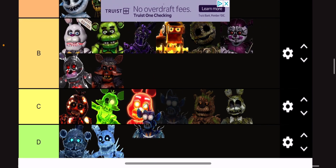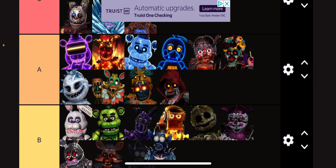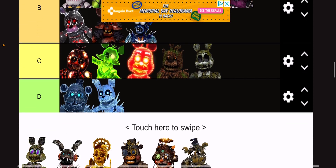Anglerfish Endoskeleton goes into B tier because it's terrifying. What is with those lips? That does not look mechanical at all.